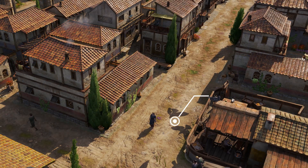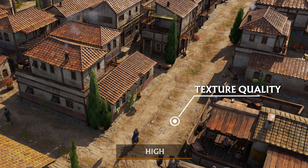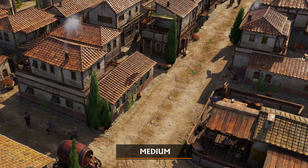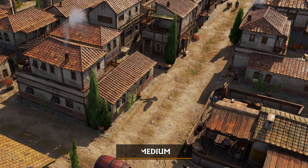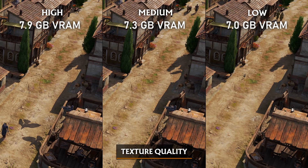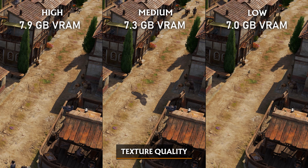Heading into our next chapter, we have texture quality. The game features three texture presets. Each option has a noticeable visual difference between them, which can't be said for most games nowadays. Between low and high textures there's around one gigabyte of VRAM difference.